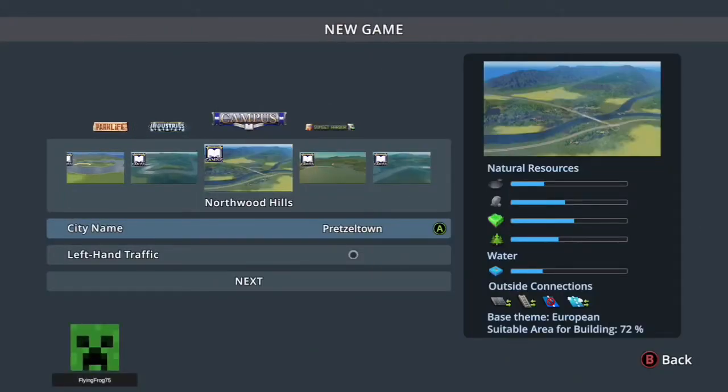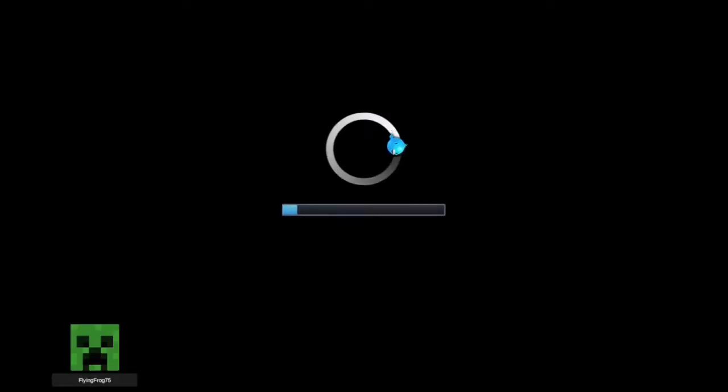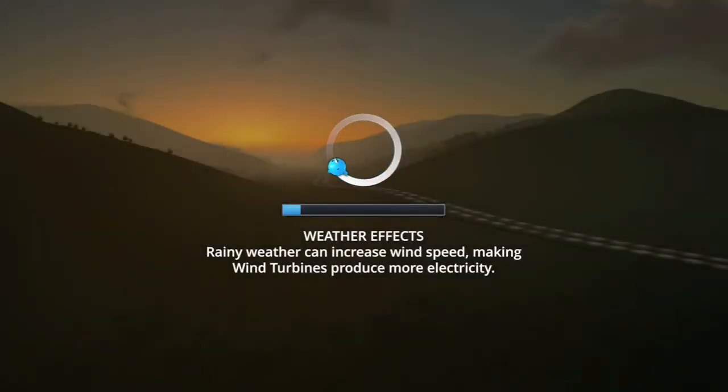Hello everybody! Pretzel Road here, and today we're going to be starting a new map. We're going to create a city called Pretzel Town on the Northwood Hills map, which is from the Campus DLC. We're going to do it all without cheats, with dynamic weather, and the day-night cycle will be on. No mods, because I don't use mods.